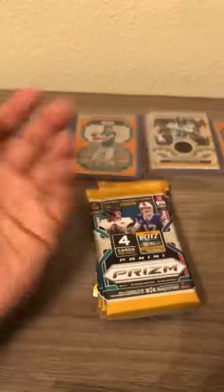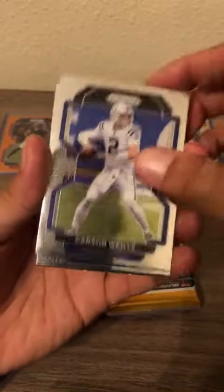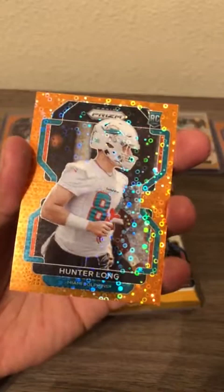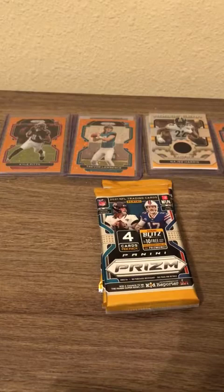Next pack: Stefon Diggs, Carson Wentz, Greg Rousseau rookie card for the Dolphins, Hunter Long rookie disco for the Miami Dolphins, and a kid reporter card which we will donate on Twitter to some kids after. Let's get this Hunter Long on screen — any rookie disco is worth a sleeve and top loading.